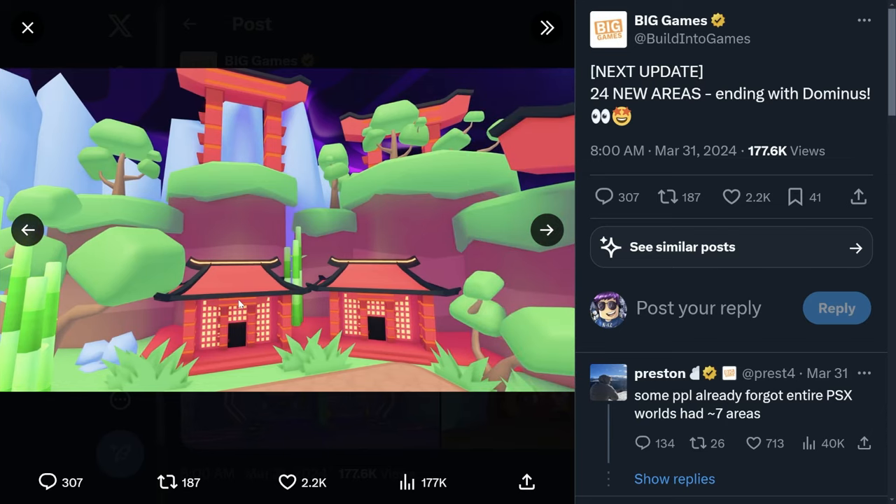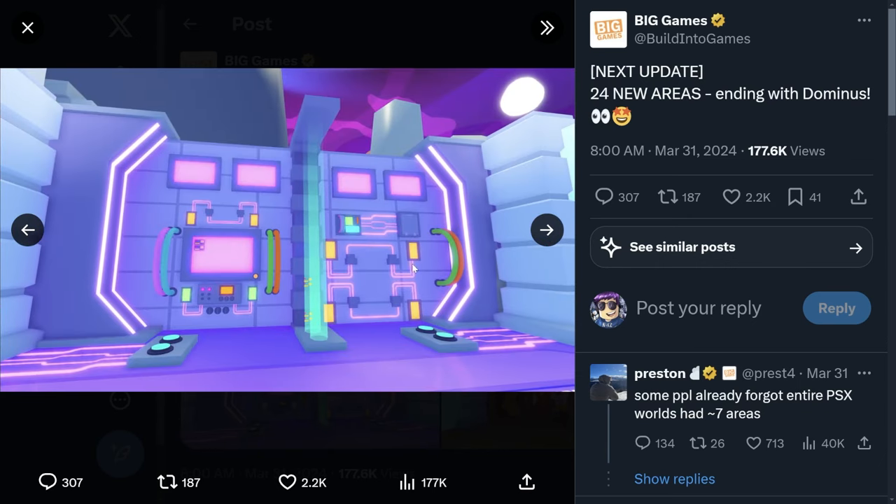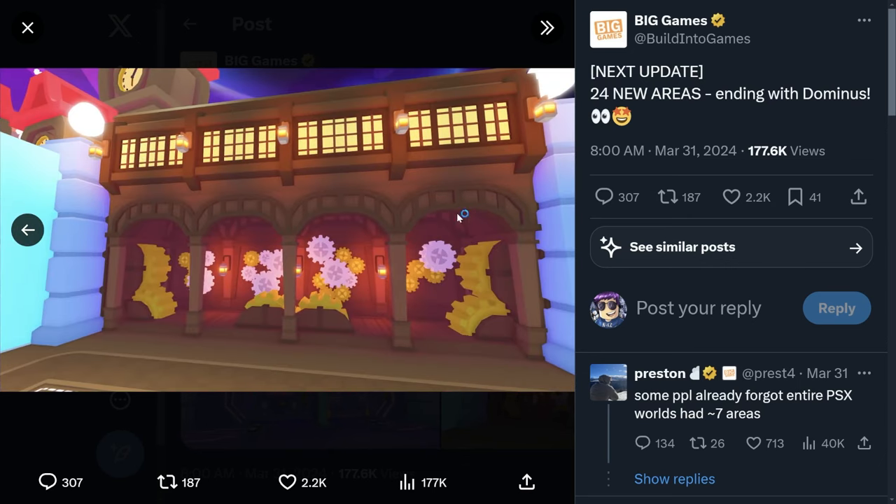There are also two different houses with two different doors — probably just decoration, but it could mean something. Someone DM'd me about this and they're not trolling, just sharing their theories. There's also a computer visible, probably just decoration too. And then we've got the steampunk area with different gears — maybe something for the secret scavenger hunt.